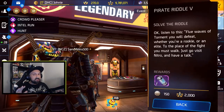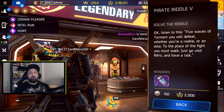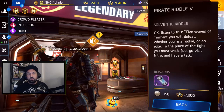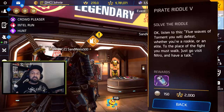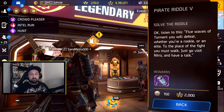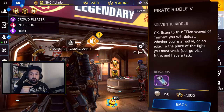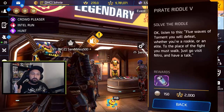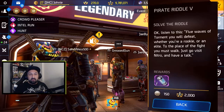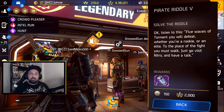Riddle number five says: 'Five waves of torment you will defeat, whether you're a rookie or elite — to the place of the fight you must walk, just go visit Nitro and have a talk.' You need to do an arena — any arena works, I did it in bronze — and complete five waves. You'll get 150 tokens and 2000 fame. When you go back and talk to Pedro he congratulates you, says it's only half of it, and confirms Blue Balls will send five more riddles next week.